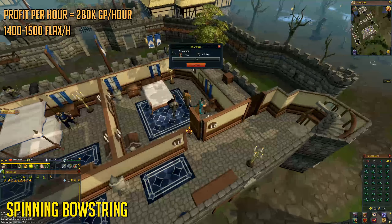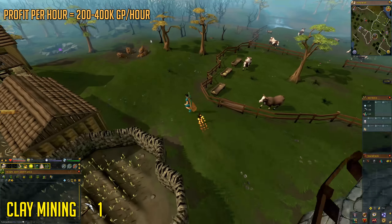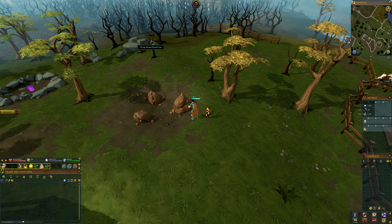I'm just hoping the price of clay will stabilize or go up in price in the future, so that this method will be profitable for free-to-play once more. A full run of mining soft clay and banking will take you around two minutes, meaning you can do around 30 runs per hour. With that being said, I hope you guys enjoyed this short free-to-play money-making guide. If you did, leave a like down below and maybe even consider subscribing. I'll catch you guys in the next video.